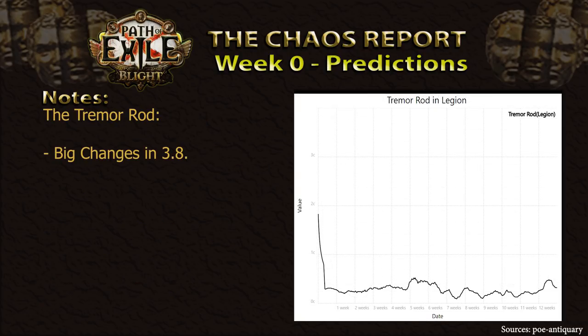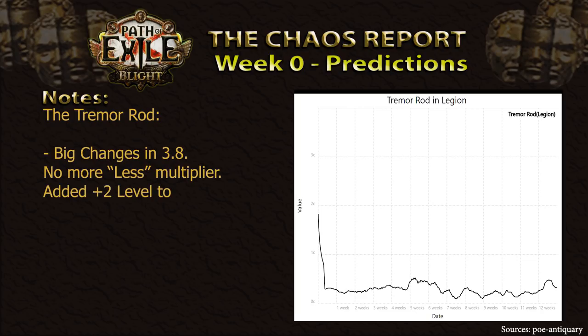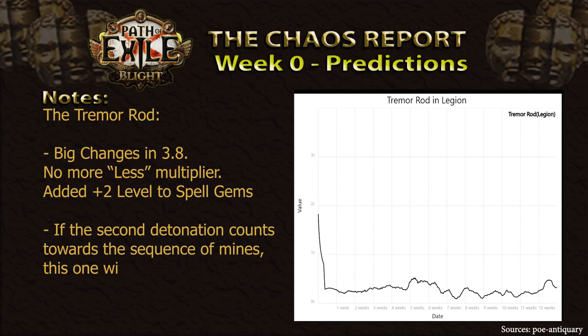An item that has not really seen much play in a very long time is coming up now: the Tremor Rod. This mine-specific staff has seen drastic changes in the 3.8 patch. Removing the less damage multiplier as well as the mine placement speed penalty has put this staff into a very interesting position. With the mine rework favoring sequences of explosions, being able to detonate mines twice — if they count towards the sequence — would be a huge asset. This staff now also provides plus 2 gem levels for any spells you carry, as well as being a 7-link to begin with. It will likely all come down to whether or not the second detonation of the Tremor Rod counts towards the sequence. If it does, this thing will be insane.